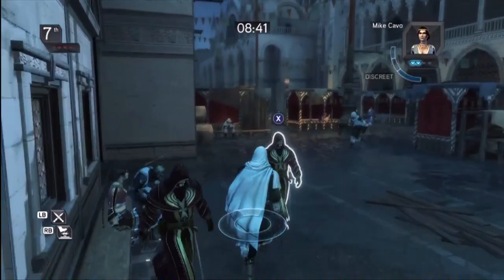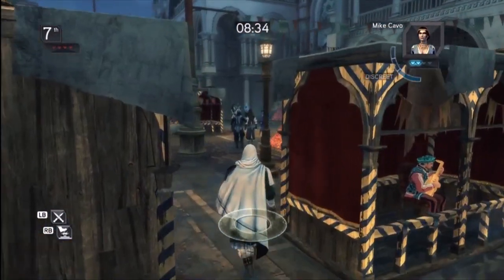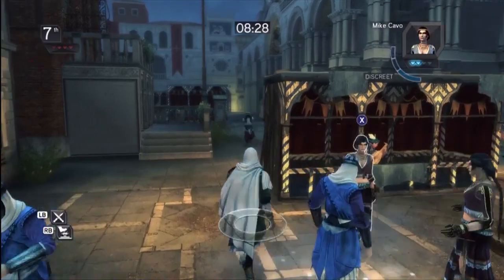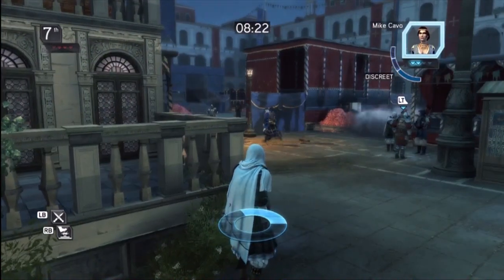If there's a pursuer on you, you can retaliate by stunning them, which I still haven't quite got the hang of. Some of the controls are a little weird — I haven't got used to it yet, so I kind of panic a bit and you see me leaping around. I didn't even go through the class setups.